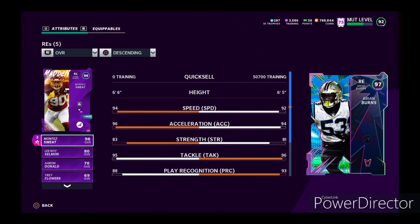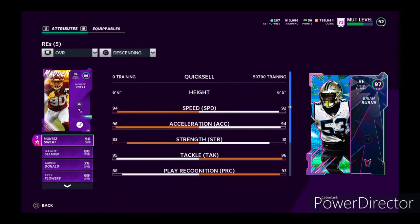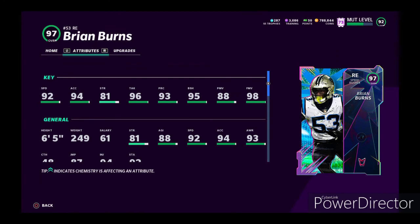There's one card I want to compare it to that really looks alike, and that's Montez Sweat. I have Montez Sweat powered up, so he's going to be a little bit faster, but his base is faster still — he'd have 93 speed, 95 acceleration, so he's faster than Brian Burns. His block shed would be 93 and his finesse would be a 95. So obviously Brian Burns is going to have higher block shed and higher finesse, but Montez Sweat has higher speed. But honestly, they're basically the same card.